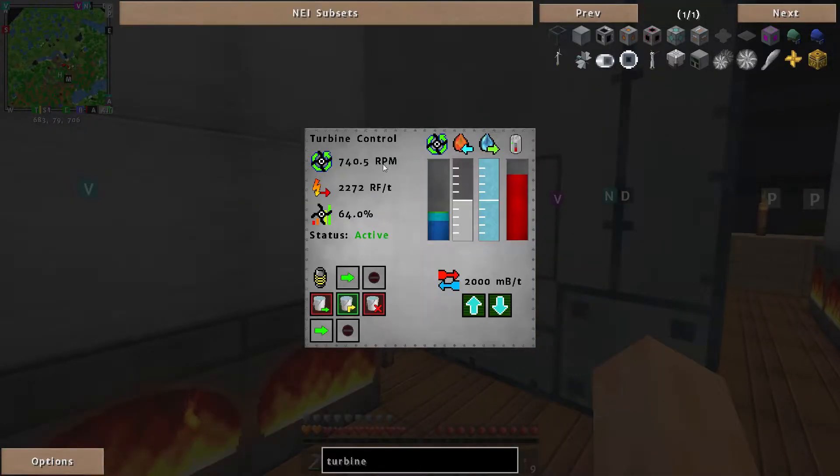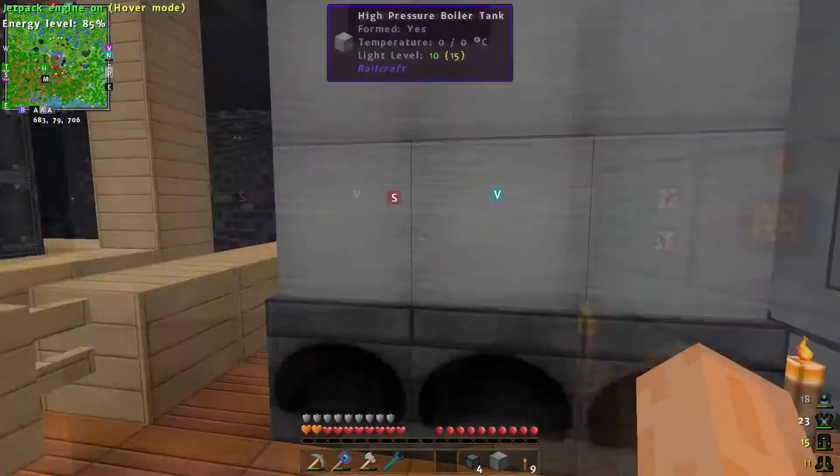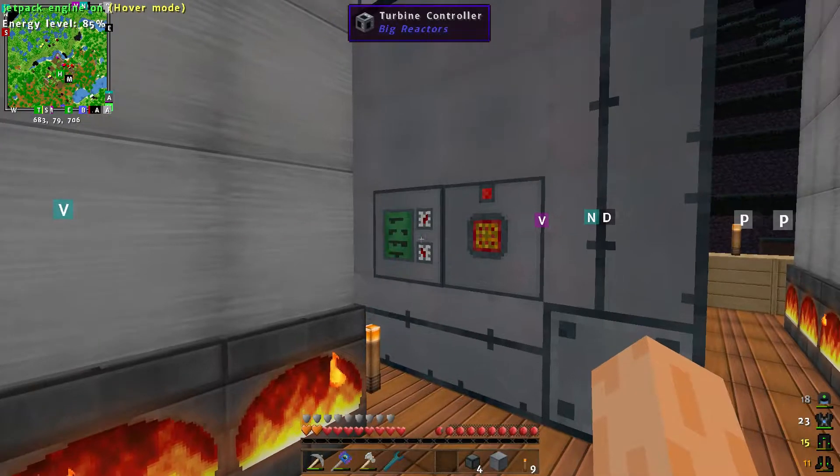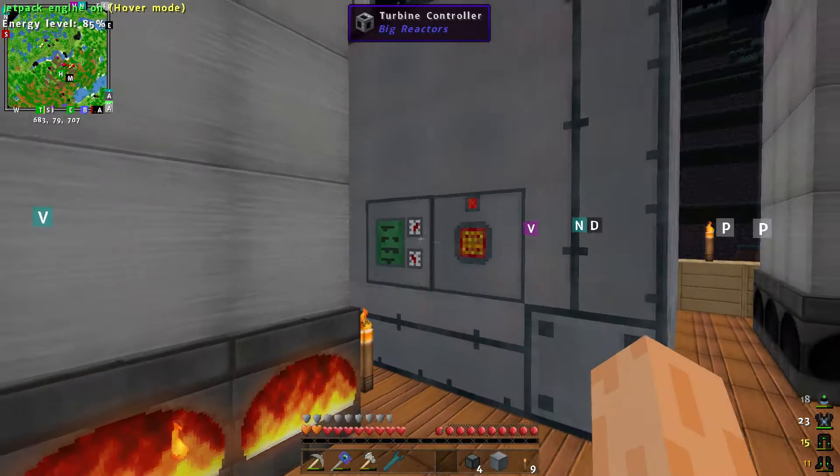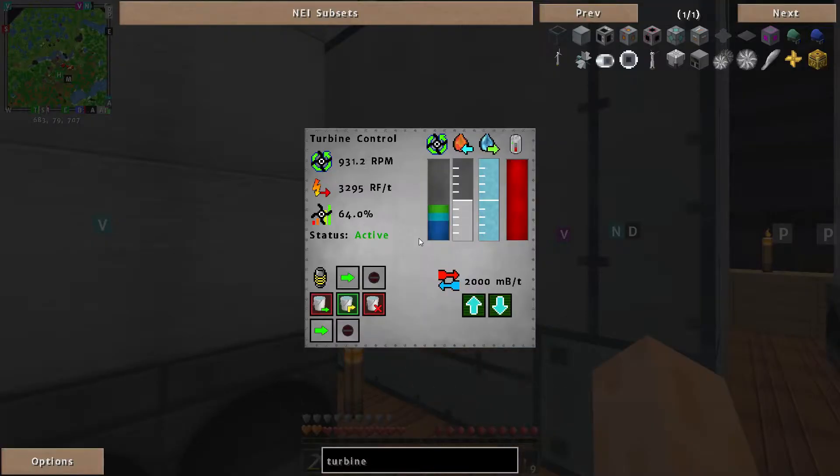We're up to almost 900 RPM and this is producing two and a half thousand redstone flux per tick. We really need to get some energy conduits in here to start taking advantage of the power. Maybe we'll just make a couple of tesseracts to do it wirelessly. Over 900 RPM — now it's actually reducing RF per tick because it's gone over 900, becoming inefficient. Down to 3000 — but as it draws close to 1800 it'll become more efficient again.